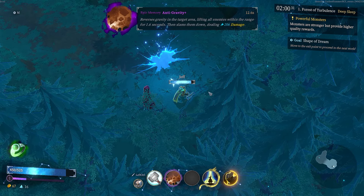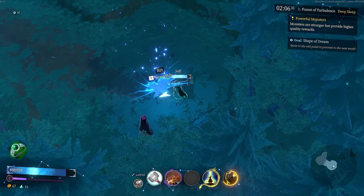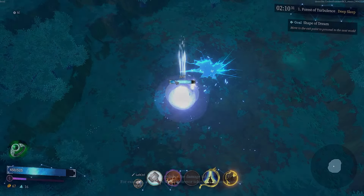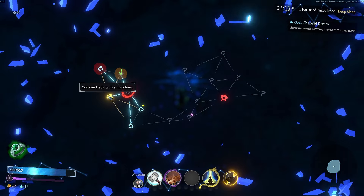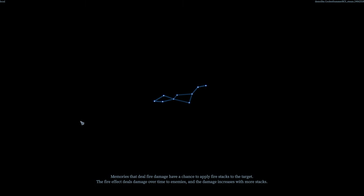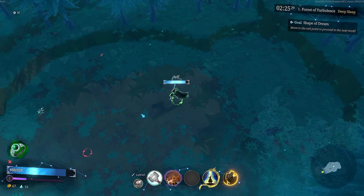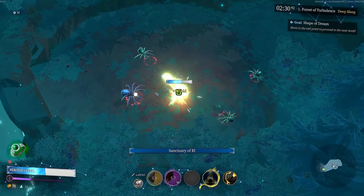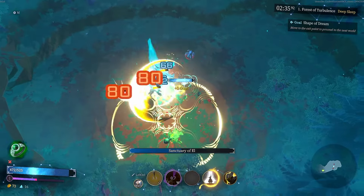The screen-stop thing is definitely on crit — I was curious about that in the last video. Oh, I love this character already. We get anti-gravity plus — it reverses gravity in a target area, lifting all enemies for 1.6 seconds then slams them down dealing 206 damage. That's kind of insane. If we go back to a place we've already visited, nothing really happens, time just passes. There's no point going to the merchant since we don't have any money.